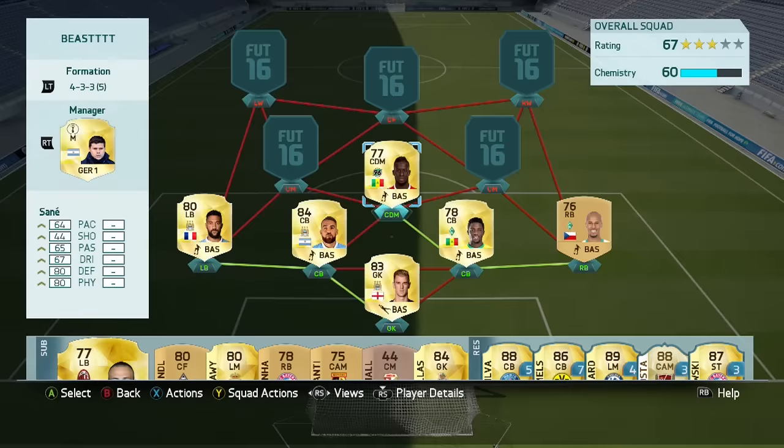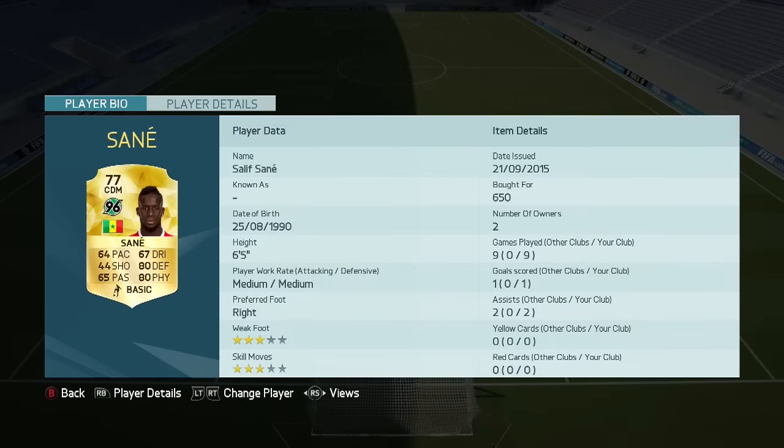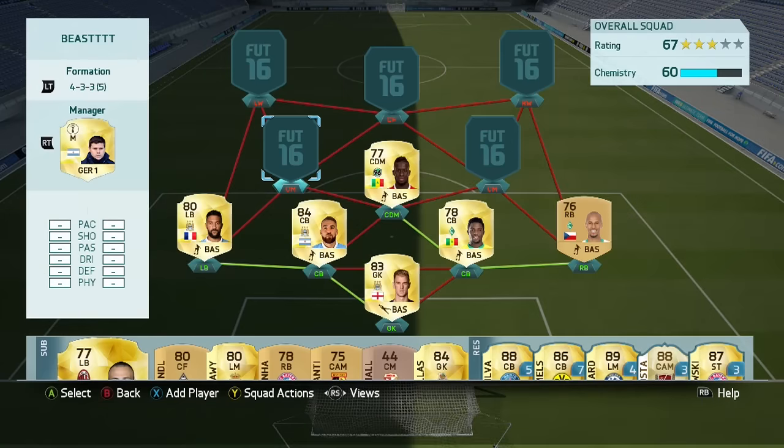First up in the midfield, we're going back into the Bundesliga — it's Sane from Hanover 96. For 650 coins, this is the best holding midfielder you can get in this game: 6 foot 5, 80 defending, 80 physical. An absolute rock in the midfield.